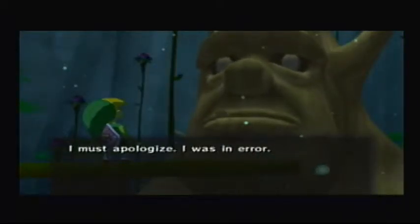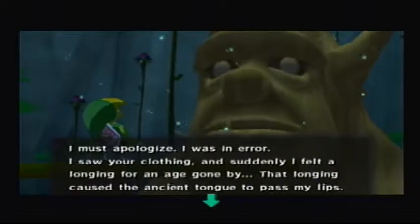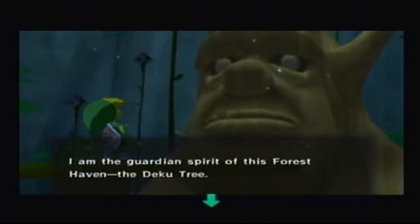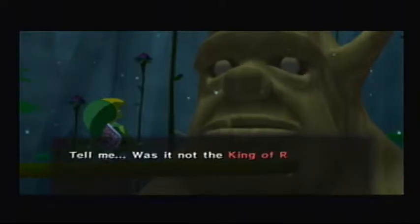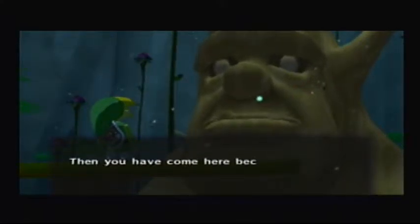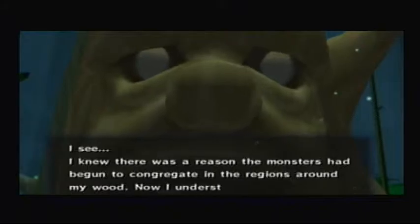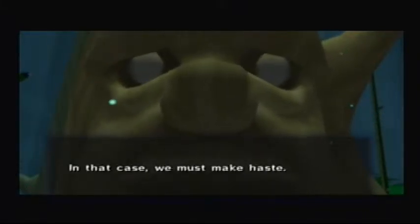I must apologize — I was in error. I saw your clothing and suddenly I felt a longing for an age gone by. How long he caused the ancient tongue to pass my lips. I'm the guardian spirit of this forest haven, the dignitary. My thanks for your aid in ridding of those foul creatures. Was it not the king of red lions who led you to this place? So it is true. Then you have come here because you have need of the pearl of the goddess? I see — the monsters had begun to congregate in the regions around my wood. He has returned. Ganon has returned.